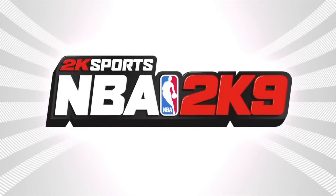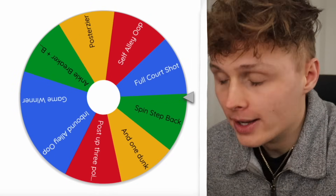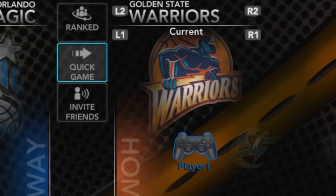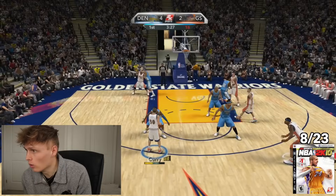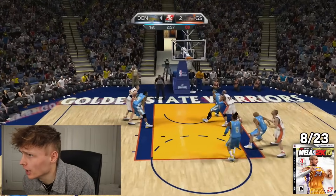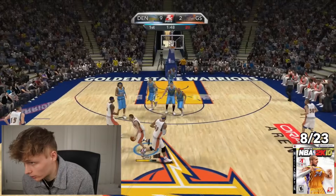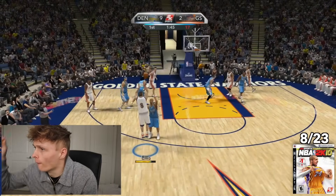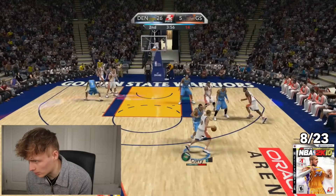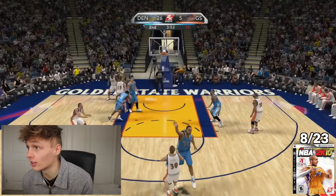We're moving on to my favorite 2K ever — 2K10. The challenge is a spinning step back from deep. This is how you can tell it's rookie Steph Curry — he's a 69 rating. Monte Ellis also got attempts: good spin, step back, beautiful from deep. And then Steph Curry hits the step back from deep. He is him!